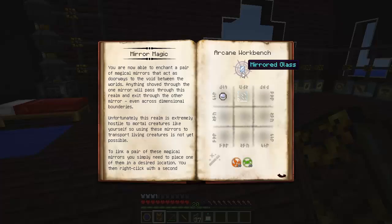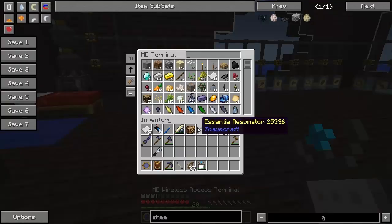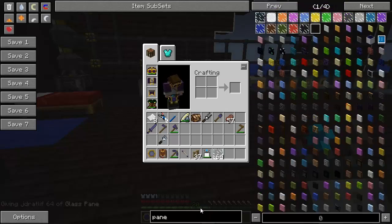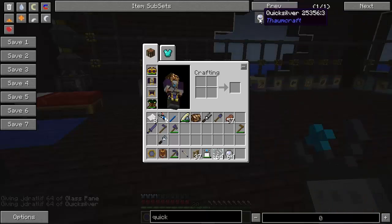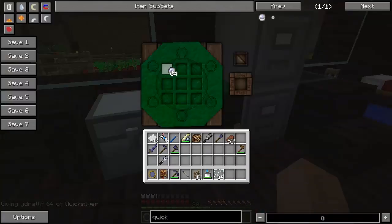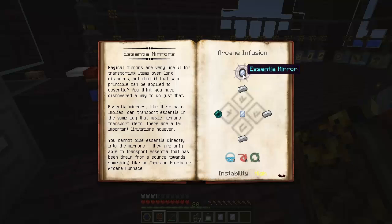Mirrored glass is just Quicksilver with a glass pane, and you need 10 Ignis and 10 Terra in an arcane work table. So let's see - Quicksilver, glass pane, Quicksilver. You need one in your base and one at the place you want to put it, so we'll make two of these. And we're going to need some Vis. There we go - one, two. Now that we have mirrored glass, we can use Arcane Infusion to turn it into an Essentia Mirror.